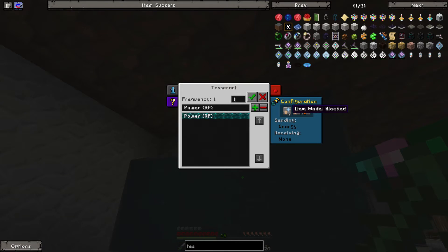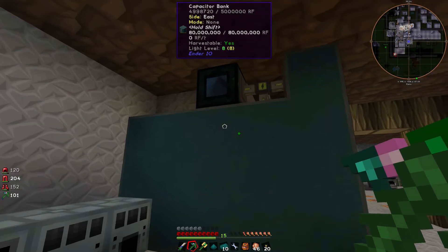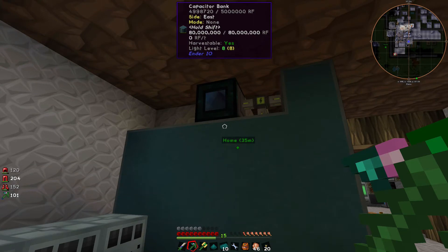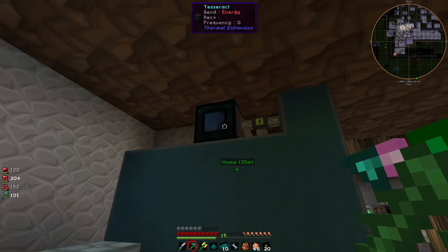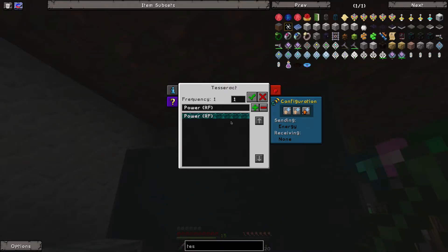It's an energy transporter, liquid and item transporter — something that allows you to go great distances in any realm in this game. You can go to Twilight Forest, the End, wherever you want, and they will continue to transport power, energy, and liquid and items. You can set them up to do all three.